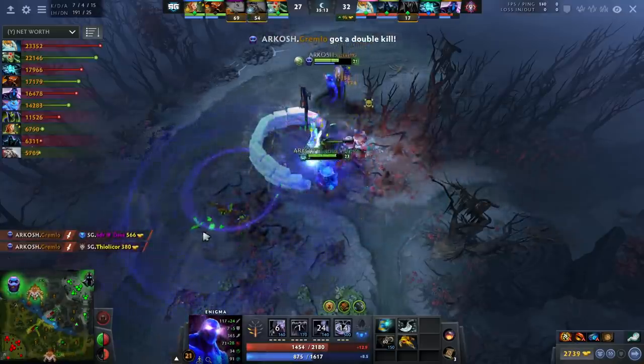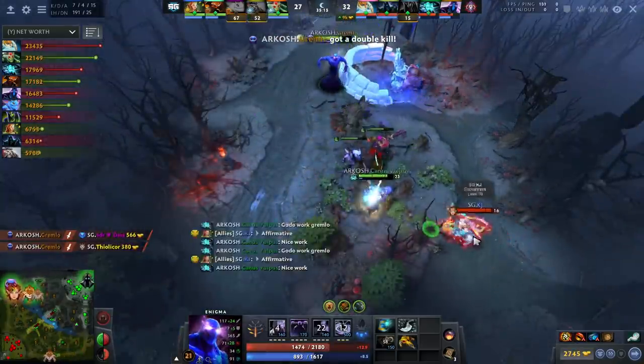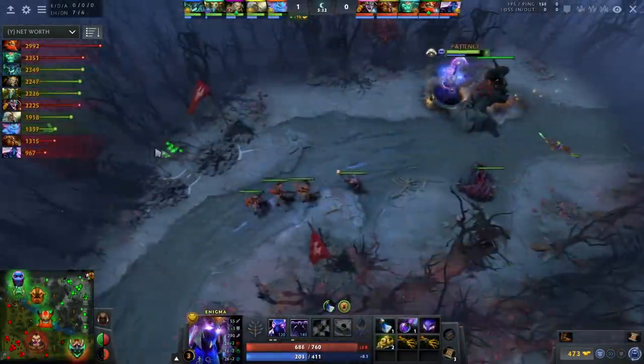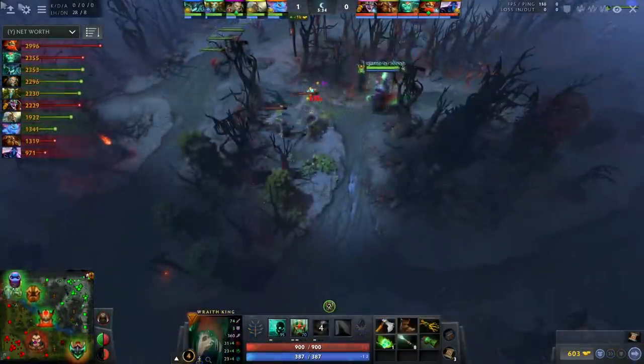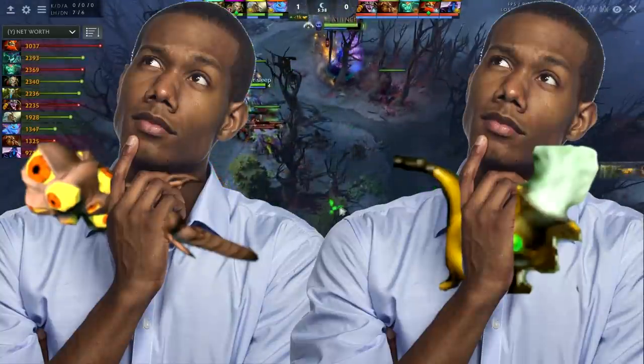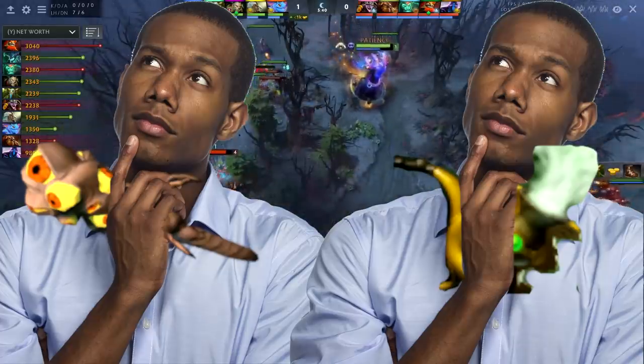The Malefic stun duration talent lets you get kills and fight without Black Hole and kill people with your Necro units. The Midnight Pulse radius talent lets you defend towers and Roshan without having Black Hole available. So that classic counter of just playing around the cooldown of Black Hole doesn't really work out so well anymore. This hero is so good that Enigma is an S-tier hero in both the 5 and 3 position, despite being played quite differently in both.